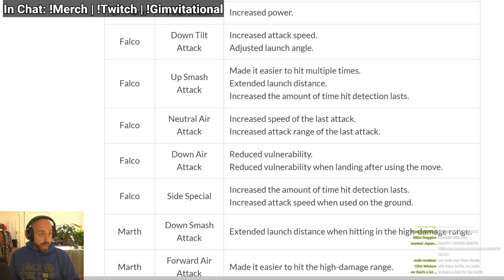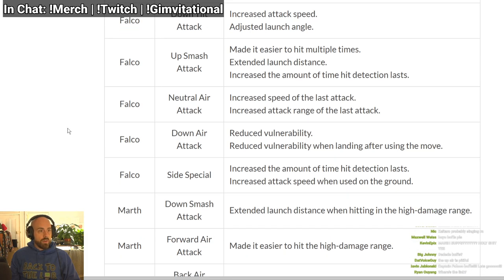It has more active frames! Increased speed of the last attack — Falco's neutral air goes like this, so the second-to-last hit and the last hit combo faster. That's probably what caused people to fall out of his neutral air sometimes. Increased attack range — the final hit also has a bigger hitbox. That's good, that is good.